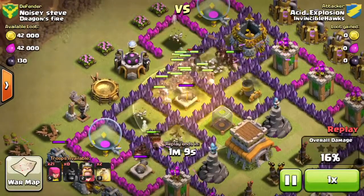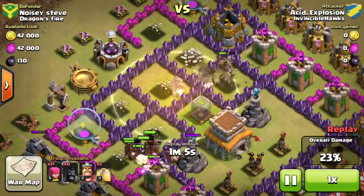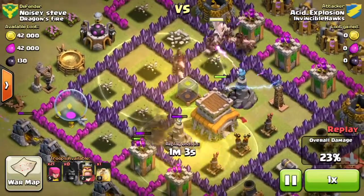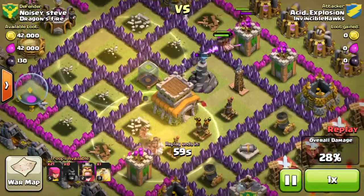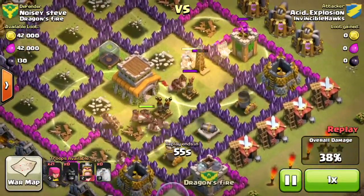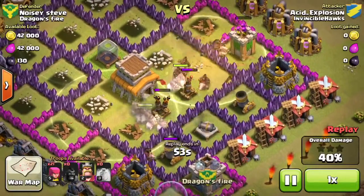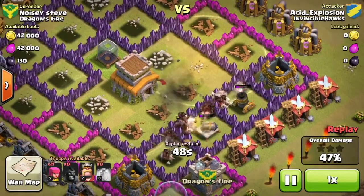Starting off, I dropped all my hog riders in two different places — that's one of the key parts of this attack. You also want to drop your healing spells whenever they get weak. In this case I just dropped them wherever the hog riders were because I figured I have three healing spells and there aren't that many defenses on this base.